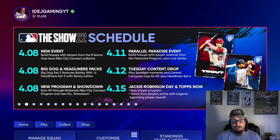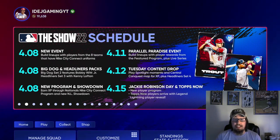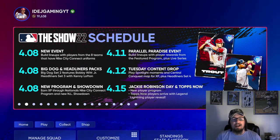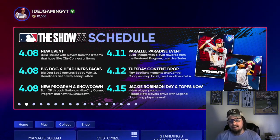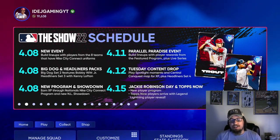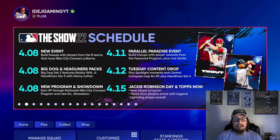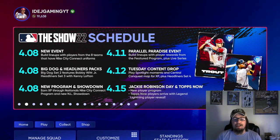Looking at the remaining MLB The Show content schedule for Diamond Dynasty, this Friday is Jackie Robinson Day so we'll have a new player program — expect some sort of Jackie Robinson program. Also, Topps Now is arriving for the first time this year. The Topps Now programs are back and they arrive with a legend lightning player reveal, so it'll be interesting to see who that legendary lightning player is to kick off the Topps Now moments for the first part of the season.